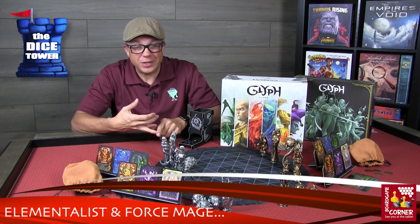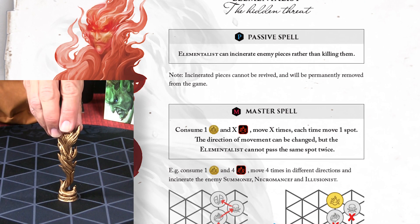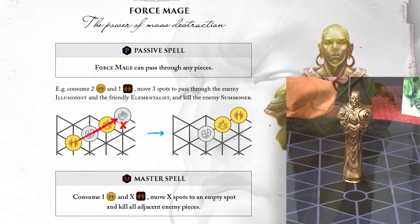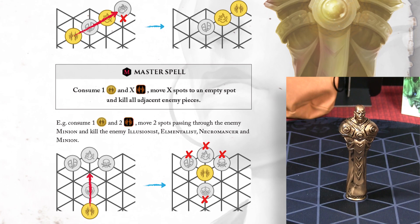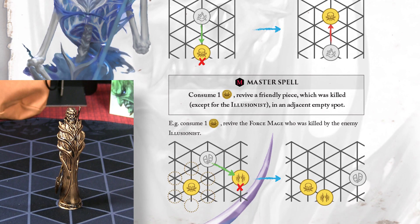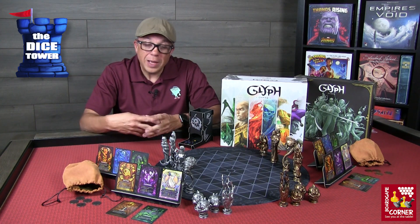My two favorite characters are the elementalist and the force mage — the powerhouses. The elementalist is all about incineration, so when it takes out a piece that piece is gone and cannot be revived. It also has a master ability to change direction as it moves. The force mage is super powerful — it can move to a spot and then take out everything adjacent to it. The necromancer can bring pieces back as its master ability, and when attacked it can spend a coin to avoid being killed or incinerated, moving instead to where the enemy piece started.